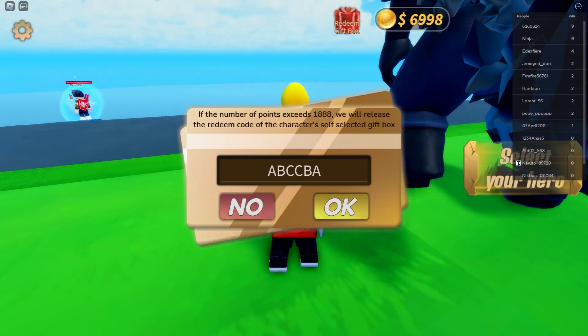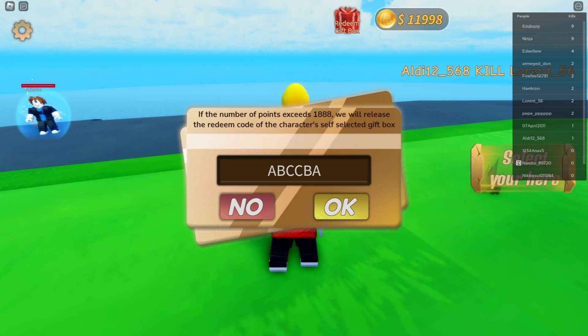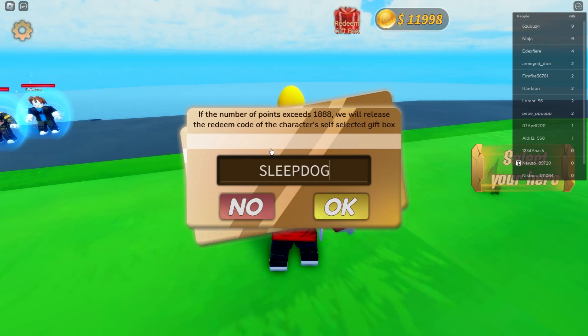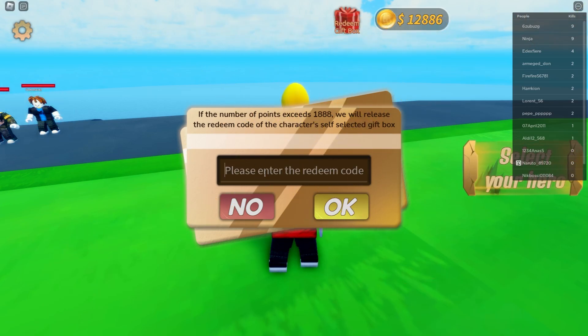Another code called 'beer' gives you 2,500 coins. Subscribe and as you can see we got even more — like 5,000! The next code is 'sleep dog', which gives 1,000 coins, and it was 100% successful.